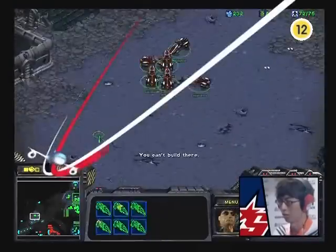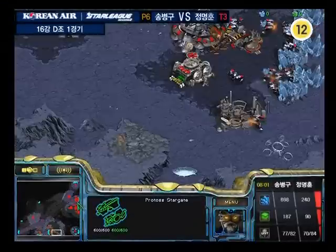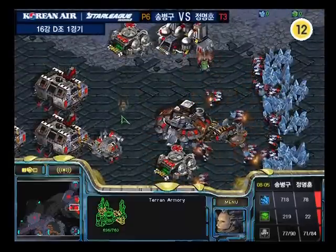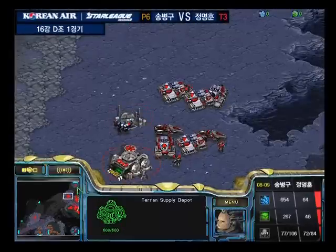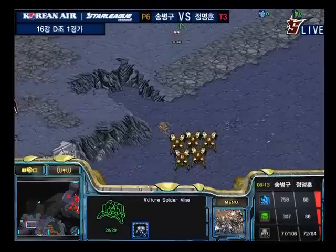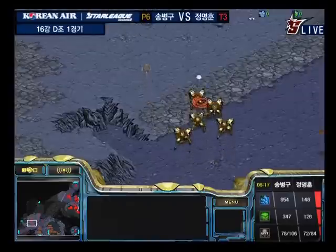There's no telling what Stork's plan is going to be, but Carriers could work out very well on this map since the mains are so close together. He could go in, snipe as many units as he can inside the main, as many production buildings as he possibly can, and then fall back to regroup with his Corsairs and Carriers there. Let's see if he goes for Corsairs and Disruption Web.